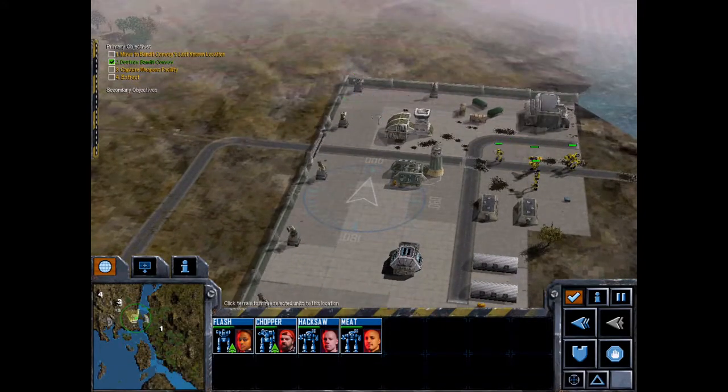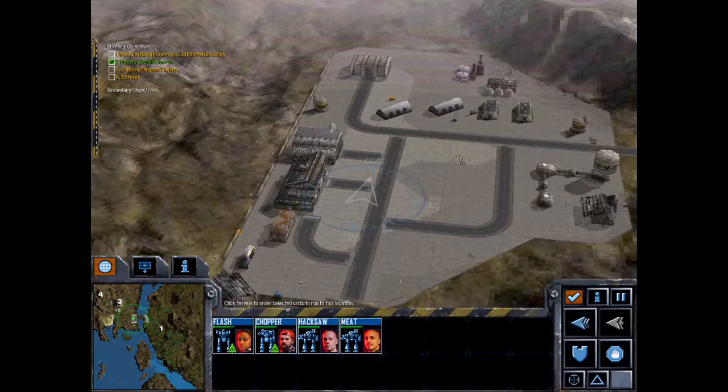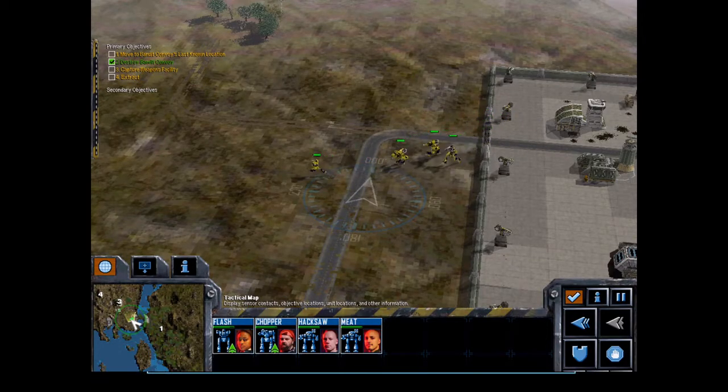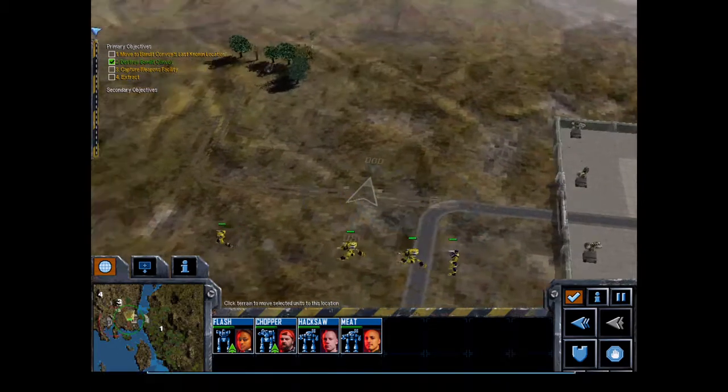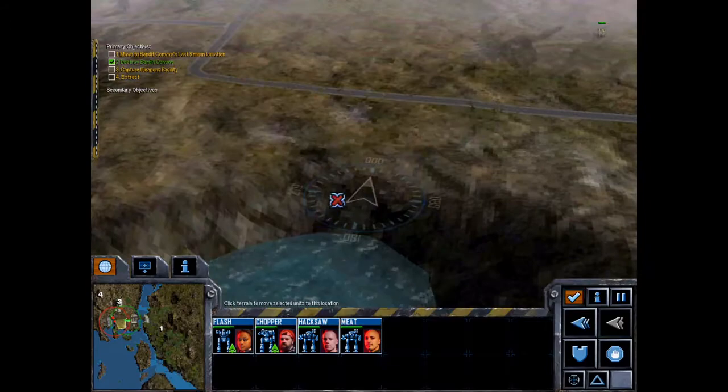Before we go to objective three, we're just going to head over here because there's a resource building which I'm quite interested in getting — extra resource points. Another mech. Let's just hug the water.